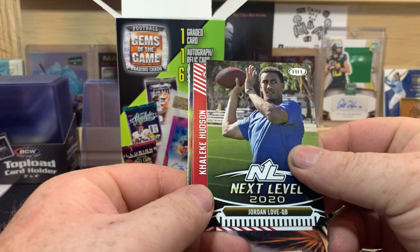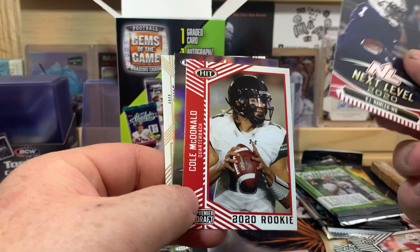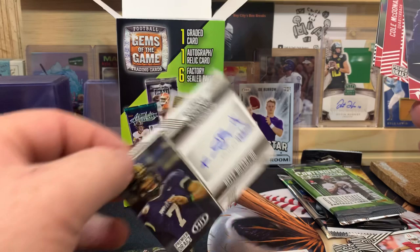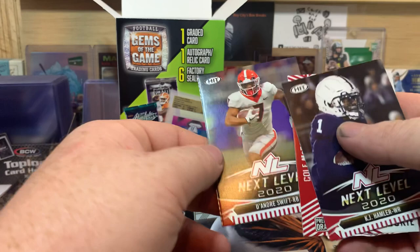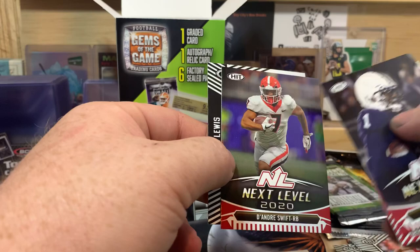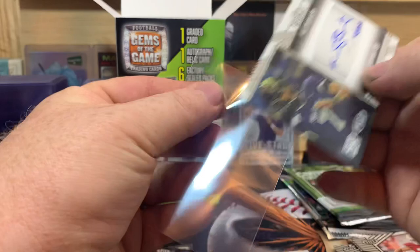Let's see what we find. We got T. Higgins, Jordan Love - that's an alright name. KJ Handler, Cole McDonald... oh we got an autograph - Kelly Bryant! And it's hand-numbered 4 of 200! We got a hit in this box besides the one we're supposed to get. There's also DeAndre Swift and Sage Lewis. We got an autograph - that's awesome!